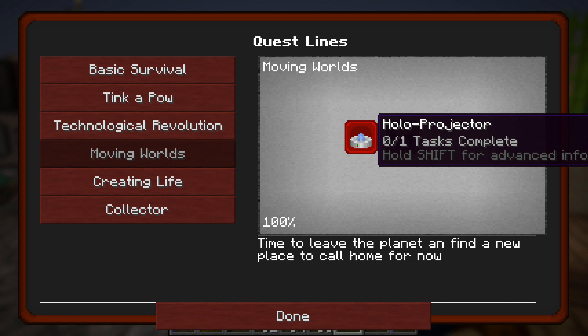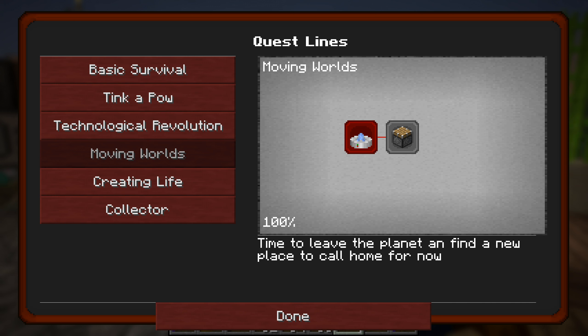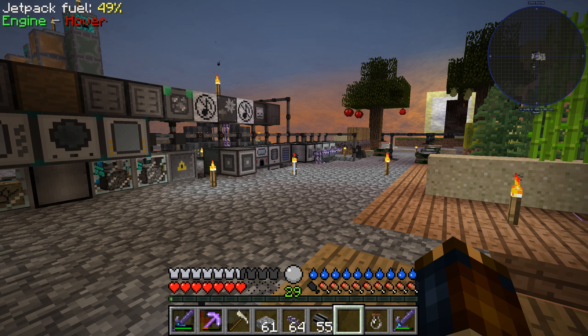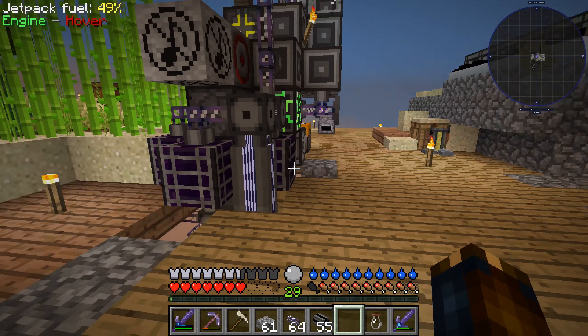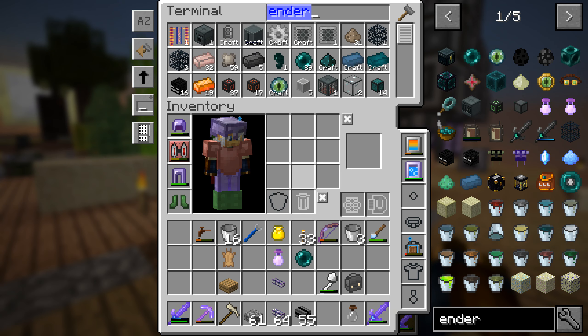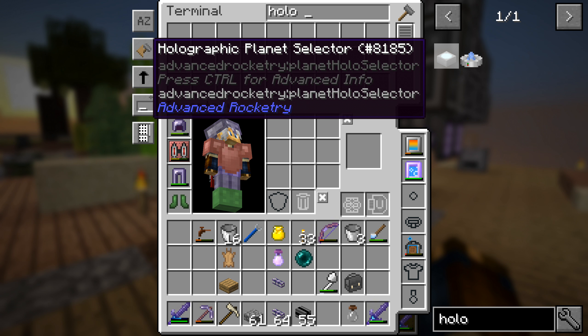But this one I haven't even started. So let's try to make a holoprojector today. We'll see — it would be nice to have one working quest. So, holoprojector... holographic planet selector.